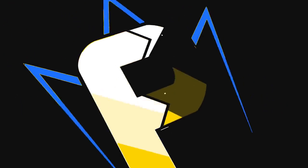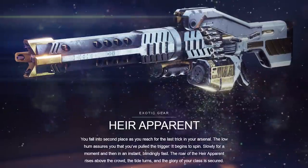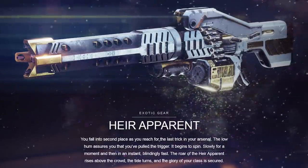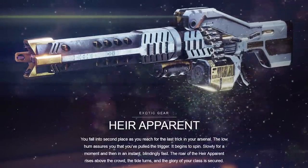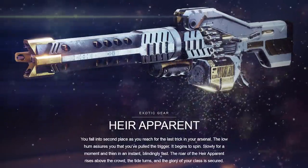What up Guardians, Fallout here, your friendly neighborhood weapon master, and today truly is a good day because I grinded my eyeballs out of my head and acquired the brand new exotic Air Apparent, formerly known as the Skyburner's Girth.